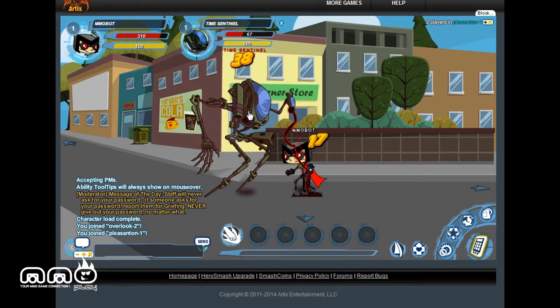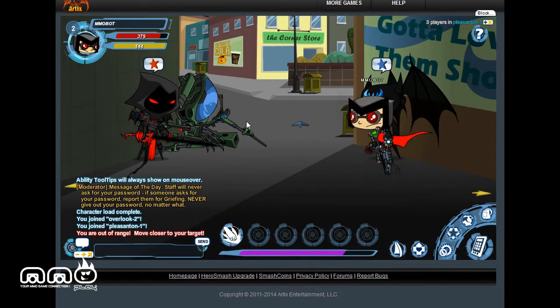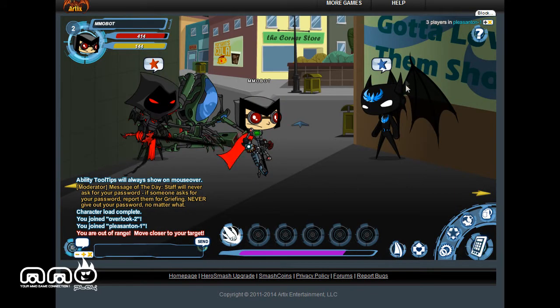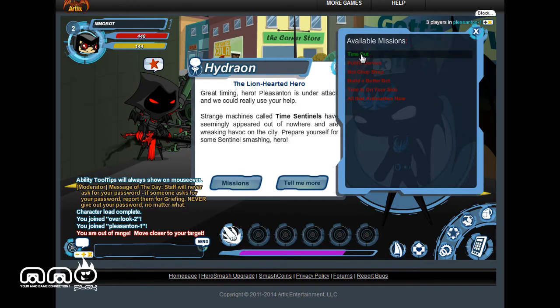I went ahead and started just killing things because I wasn't paying attention, so I should do it correctly — take two. We are going to talk to the guy, click on the star, there you go — it takes you to missions. You can choose to do the missions and you have to complete them all. When you complete them all, you can fight a boss.